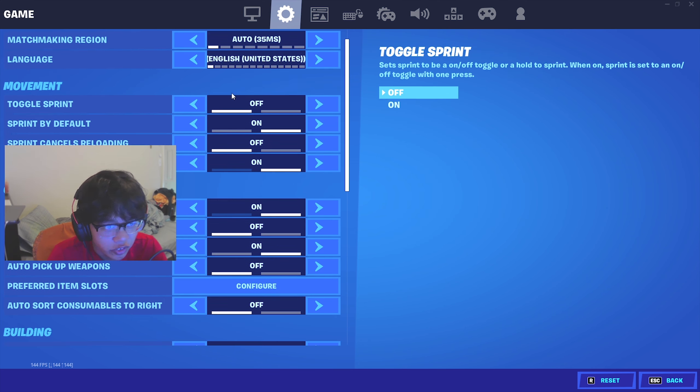For movement settings, I recommend: toggle sprint off, sprint by default on, auto open doors on, and sprint cancel reloading off.